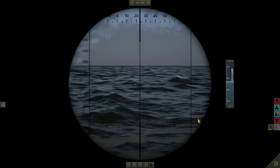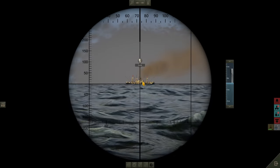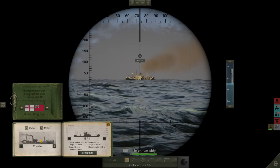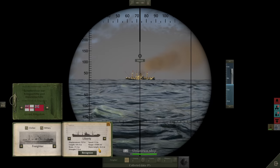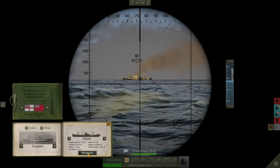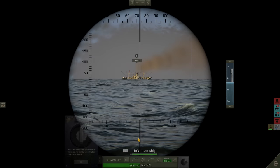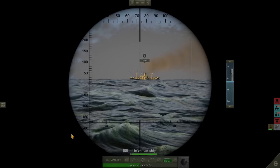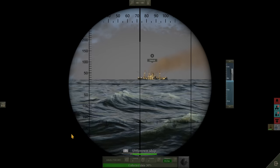We've submerged the boat, periscope up. There she is — it does indeed appear to be a liberty freighter. It's not a coastal, it's not a fishing boat, it's two masts at the front — it's a liberty. I recognise that. Displacement is about 7,000 tonnes, so it's not a bad start. It's a bit far away, probably doing 7 knots. It's 10 kilometres away at the moment so we'll let it come a little bit closer, see if we need to move ourselves to set up a better ambush attack solution. We've got our first target in sight.